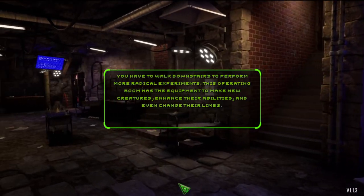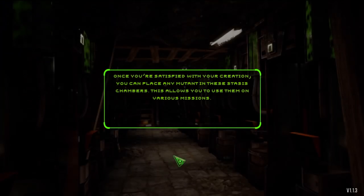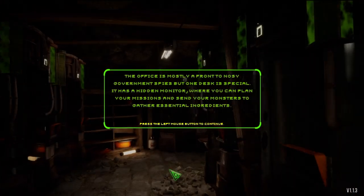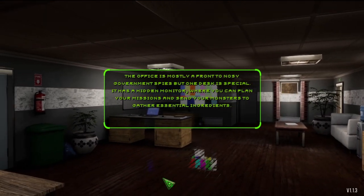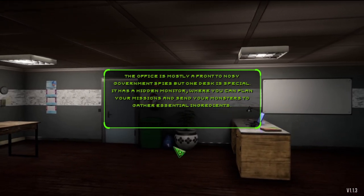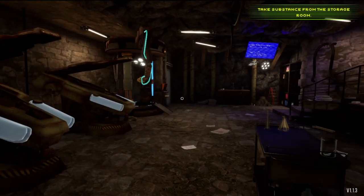This operating room has the equipment to make new creatures, enhance their abilities and even change their limbs. Once you're satisfied with your creation, you can place any mutant in these stasis chambers — this allows you to use them on various missions. The office is mostly a front to nosy government spies, but one desk is special. It has a hidden monitor where you can plan your missions and send your monsters to gather essential ingredients. So basically we're making monsters and sending them out to get us more ingredients to make even more monsters.